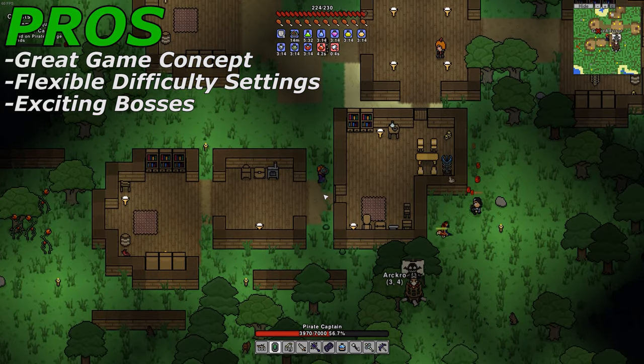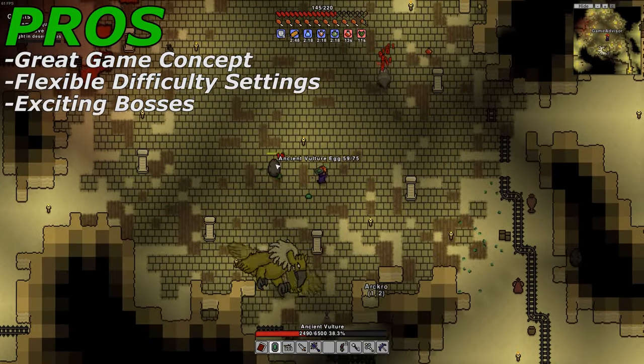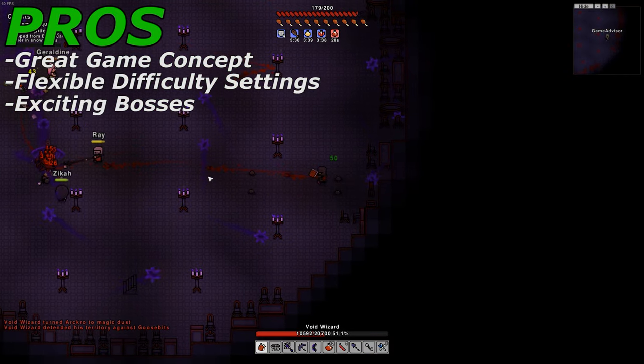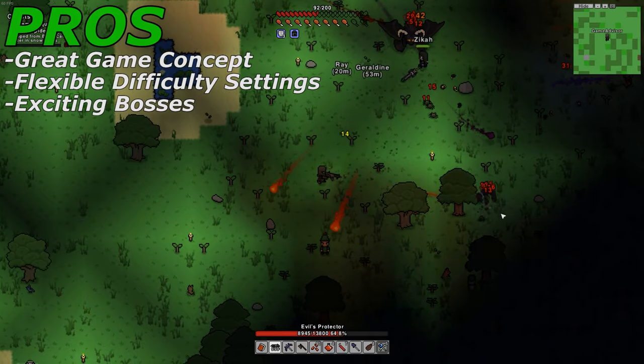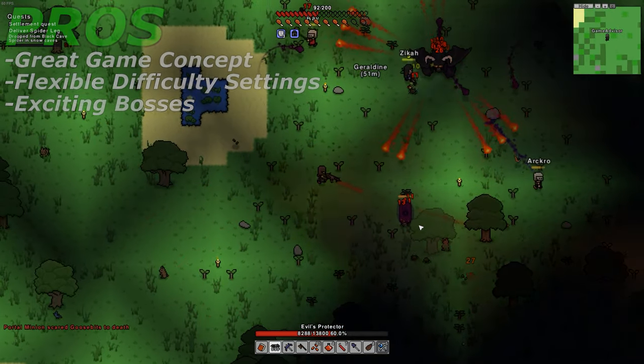Next up for the pros is the bosses. The bosses in Nikesi are some of the most exciting parts of the game. Each boss has unique mechanics that require you to deal with them in different ways. When you're fighting them in groups, the mechanics feel a bit different, creating a sense of chaos since the bosses' abilities tend not to move in a standard pattern quite as much. Not trying to spoil anything here, but here's a quick taste of what you can expect.